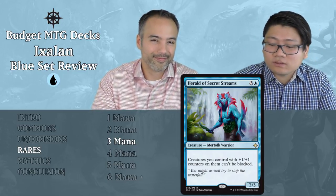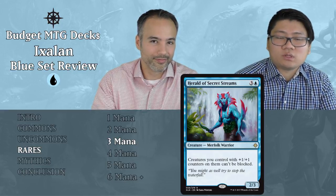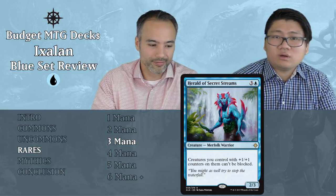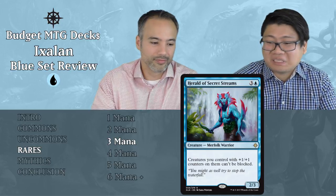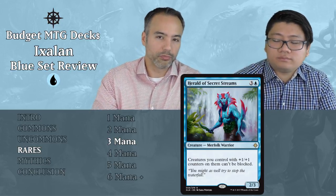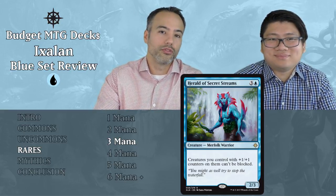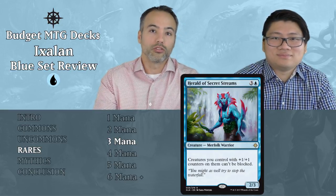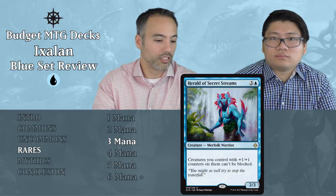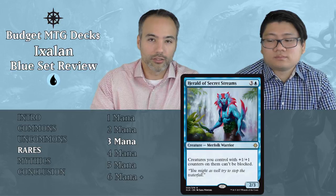Herald of Secret Streams — three and a blue, a 2/3 Merfolk Warrior. Creatures you control with +1/+1 counters on them can't be blocked. We haven't seen much that puts +1/+1 counters on things, except explore. All the colors have some explore, but not that much. You're paying four mana for a 2/3 body — not enough. The ability needs to make up for the cost, but you won't always have creatures with counters. Even if you have a few explore cards, you need to draw this guy first, draw the explore cards, and there are just too many scenarios where it's not going to do anything.